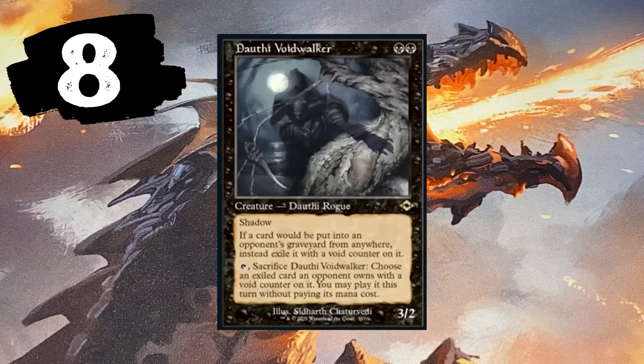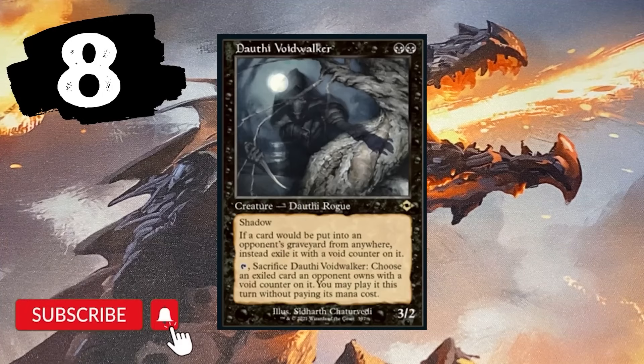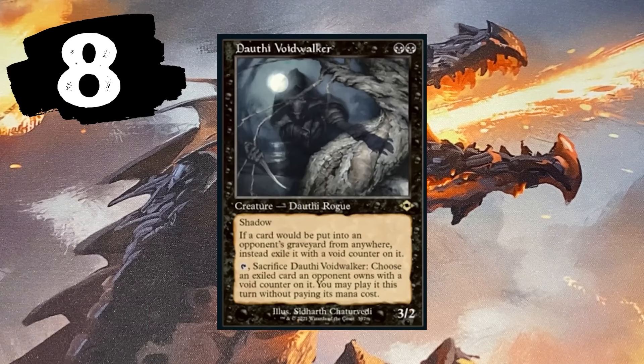Number 8 — Dauthi Voidwalker. Two black. Shadow. If a card would be put into an opponent's graveyard from anywhere, instead exile it with a void counter on it. Sacrifice him and you can now play that card without paying its mana cost. Very strong — this one card totally wrecks opponents' graveyard strategies and then allows you to cast the best, juiciest spell from their pile. It's used a lot to cast someone else's Demonic Tutor.